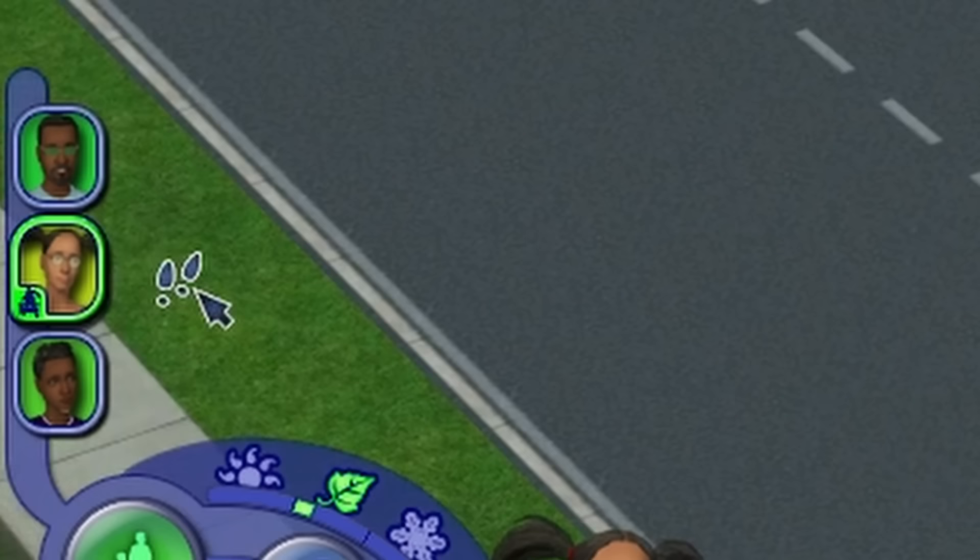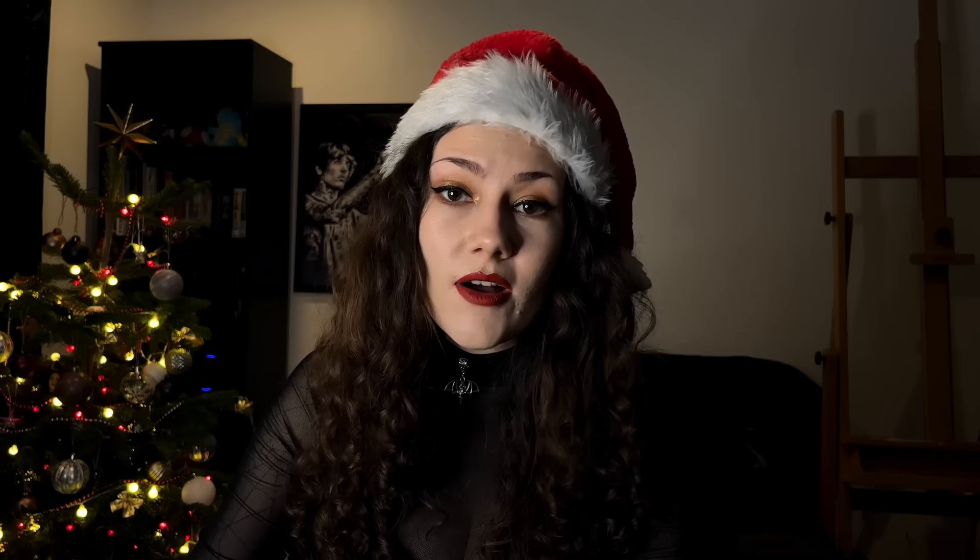And she doesn't come back. Whenever your sim gets a promotion from a chance card, they should come back home immediately, but that didn't happen. Look at Cassandra's icon — if you hover over her portrait, it says 'errands'. I think the errands icon, which is like a walking person icon, has been overlapped with the work icon, so the game doesn't quite know what to do. Cassandra's not coming back until Thursday.